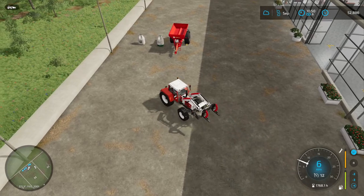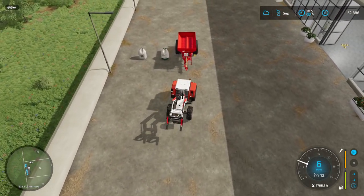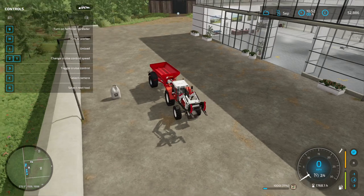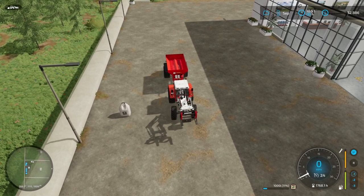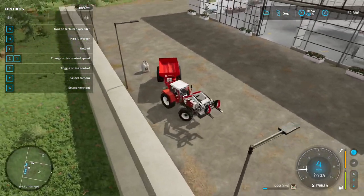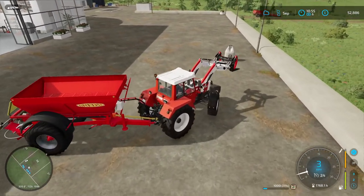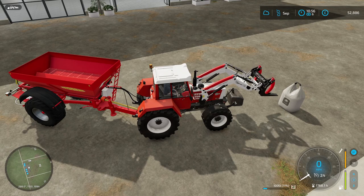Back up and attach the spreader trailer. When the trailer is near the fertilizer bag, a menu appears — press R to refill. The spreader now has 1,000 litres of fertilizer at 11% capacity. The problem: you can't mix fertilizer and lime in the same load — it won't give you the option. That's why I bought bags rather than pallets: we can use the forks to carry the lime bag separately.